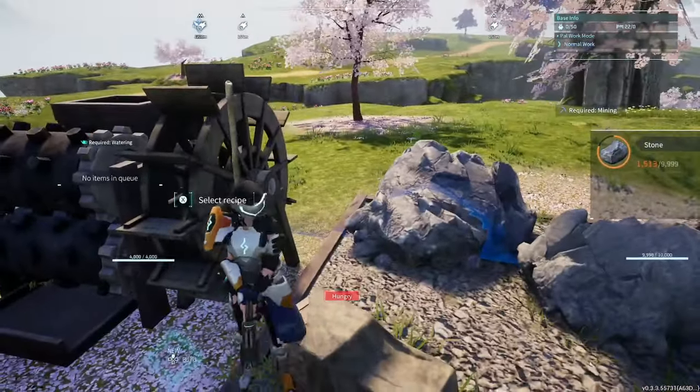The next build is going to be a glass castle in the waterfall area — keep your eyes peeled for that. For other characters to summon to your base: Penking is great, he's an all-rounder — two watering, two handiwork, two mining, two cooling, two carrying. I highly recommend him. Bushie is also a great one: kindling, handiwork, sowing seeds, logging, and carrying — just chuck it in there.